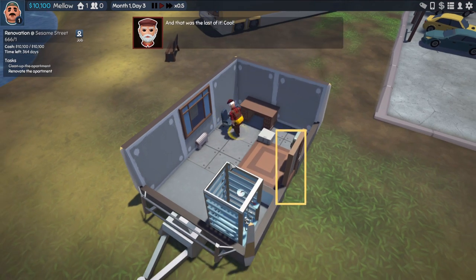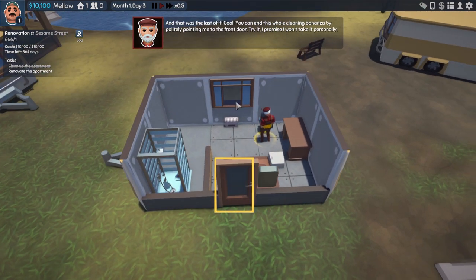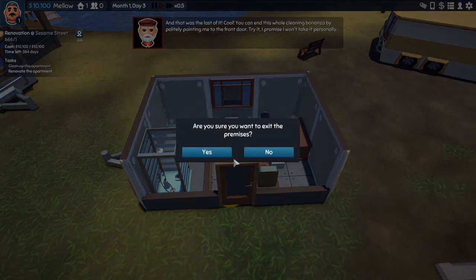Whenever there's a job list you actually have to complete tasks. He's going to leave, and I think we're going to go ahead and design this now. That was the last of it. You can end this whole cleaning bonanza by politely pointing me to the front door — try it, I promise I won't take it personally. Alright, Uncle Steve, get the hell out of here.